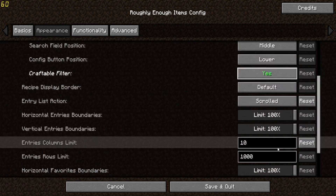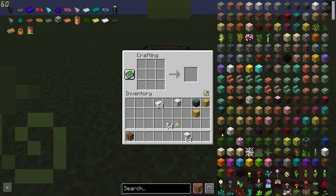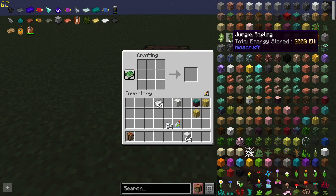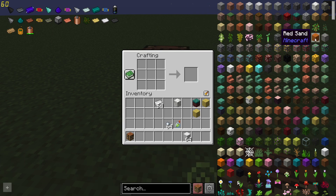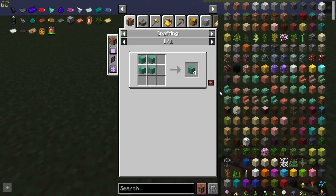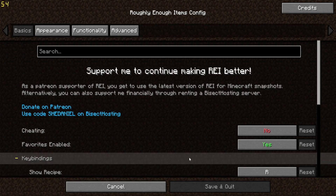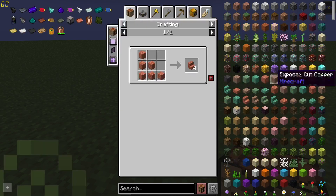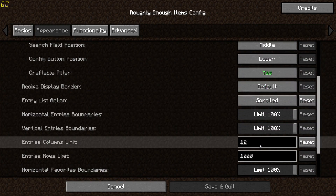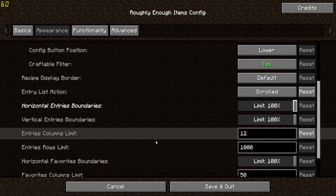One thing I love to mess with is the panel width — I usually like to keep it at 12 wide, so there are 12 different items showing across. That shrinks a little whenever you have the recipe window open, but when you just have your inventory or a crafting grid open it makes it easier because you have more recipes to choose from. You can also mess with the slider to adjust this further.